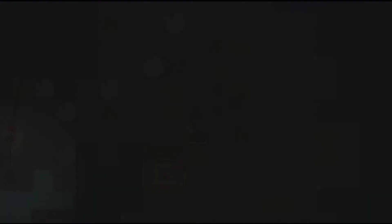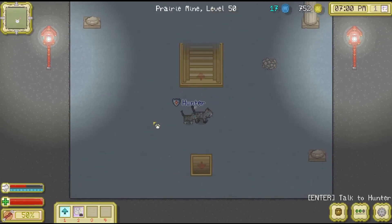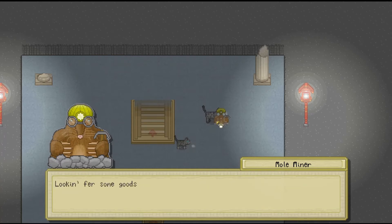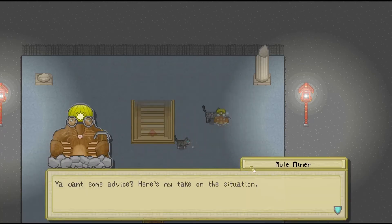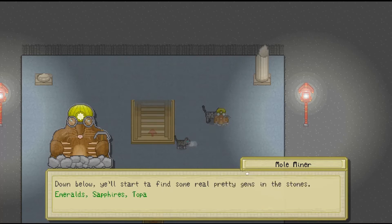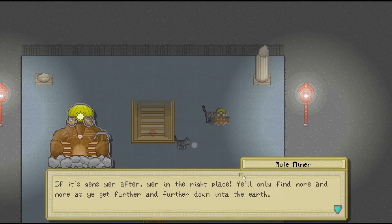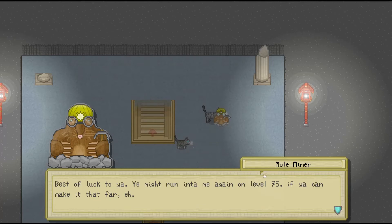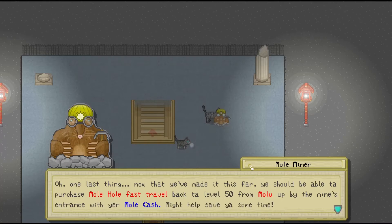Yes! Please, I think this is the last one! Powerpaw! Level 50 rest stop! You're a persistent one making it this far into the earth. Looking for some goods to help you continue down? Down below you'll start finding some really pretty gems in the stones - emeralds, sapphires, topaz, and more. You'll only find more and more as you get further down. Best be careful though, lots of bats below. You might just run into me again at level 75. You've made it this far - you should be able to purchase molehole fast travel back to level 50 from Molo.